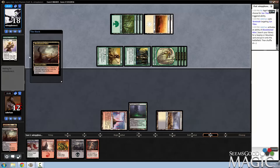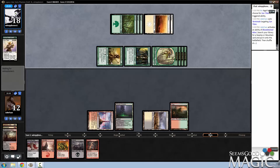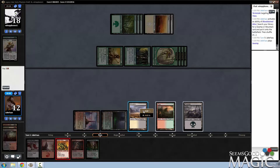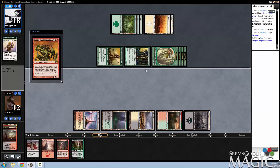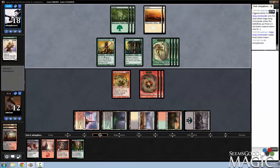I'll get my Taiga. Because Blood Crypt can be gotten by the Verdant Catacombs, and so can a Swamp — though Bloodstained Mire could get that too. At least now I have Squirrel blockers. Alternatively I could have just cast the Death's Shadow right there. Slaughter Pact I can cast — no questions. Ideally it would be in response to him activating a Fleece Mane Lion.